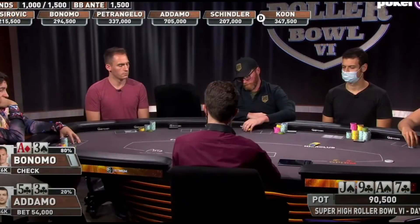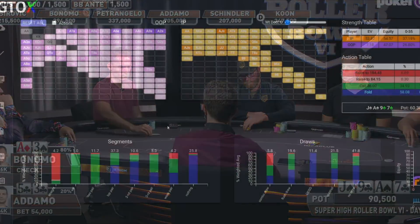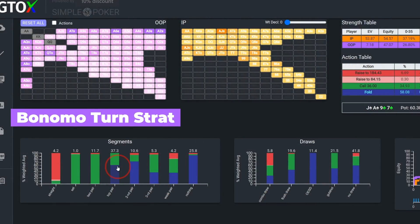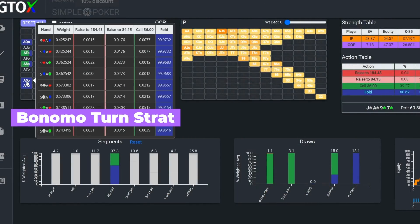Given the huge flop and turn bets, Bonomo's top pair transforms into a mere bluff catcher, and he decides to muck. And we see that although ace-3 off is not in our particular range, the solver does fold ace-4 and ace-5 off in full.